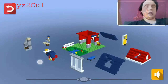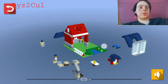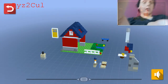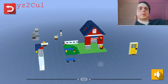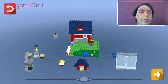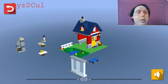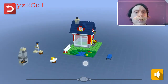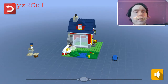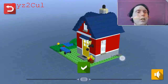This one goes on this side, there goes here. Window there. I think that's the chimney. Window there. This one goes in here. There. Goes inside. And that goes there. Cool.